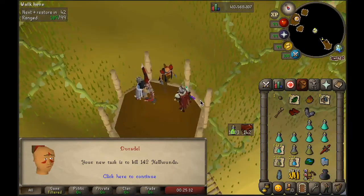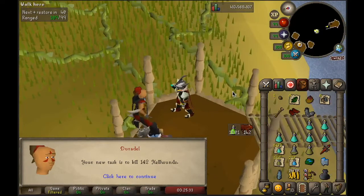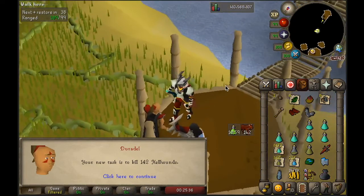I got a hellhounds task, which means I'm going to do Cerberus for the first time. The reason is that I need to get a smoldering stone to put on my axe. I'm not really excited to do Cerberus but I'm going to get it done. If I get a primordial crystal I'll probably keep prims for a while, but pretty much nothing matters to me other than the smoldering stone right now.